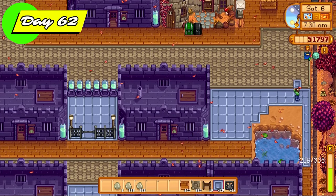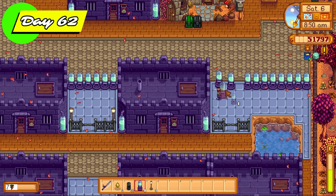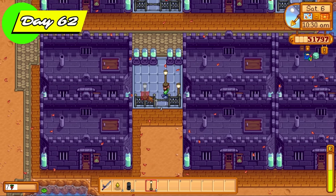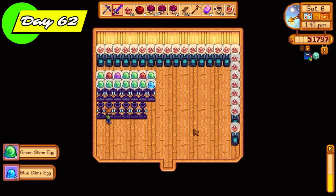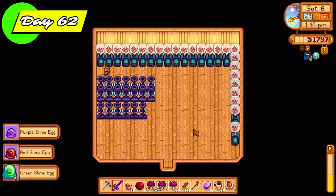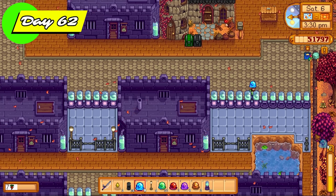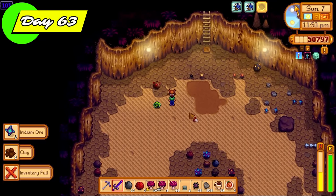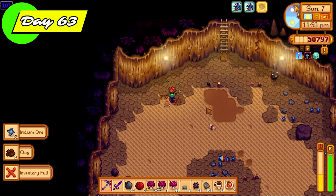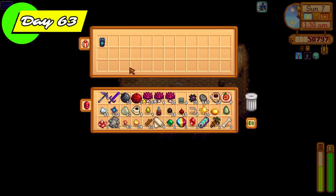I'm putting slime incubators outside because I want to have slimes outside as well as inside the slime hutches. Slimes created outside will not generate slime balls — I'm just doing it for the purposes of having a cool looking slime rancher farm. There are only so many slime hutches you can fit on your farm. I'm going to fill up all these slime incubators with green slime eggs because those are just so common — one of the most common eggs, especially using the slime egg presses.